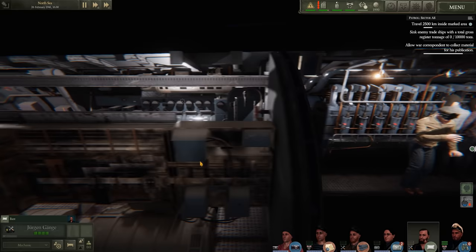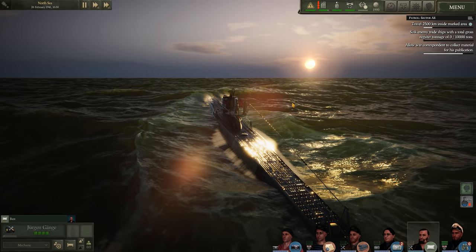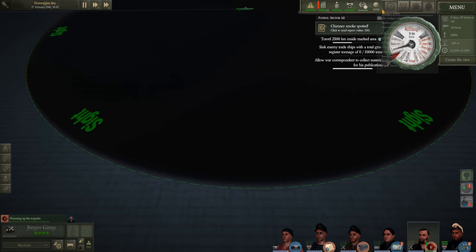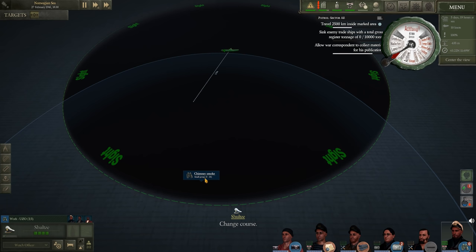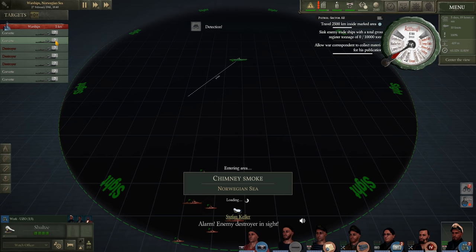The storm is gone - that was fast, though the seas are still pretty rough. We've spotted chimney smoke on a northern course towards us. All ahead slow. We send a message off to BdU and head south to intercept. We have all crew on the bridge. Five to ten ships? All ahead - we're getting a loading screen fast.